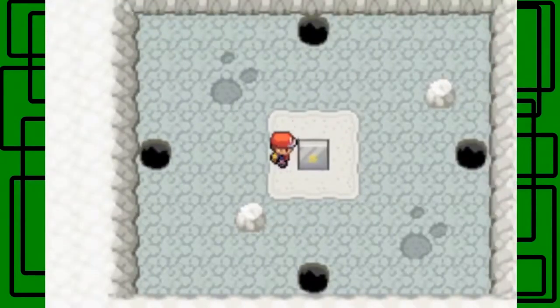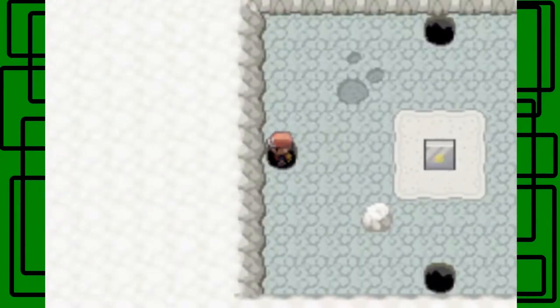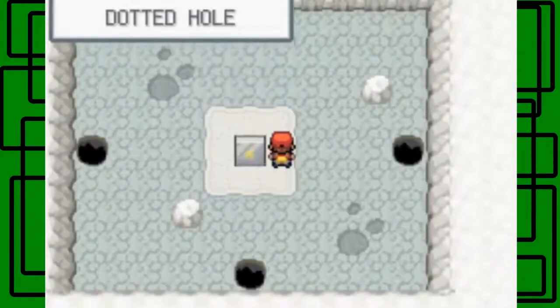I think this actually tells you which way to go, but I can't read braille like that. So let's go for the one on the left — nope. Okay, last two options are up and right basically.